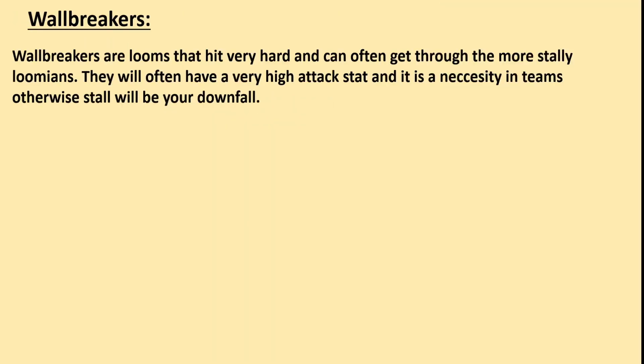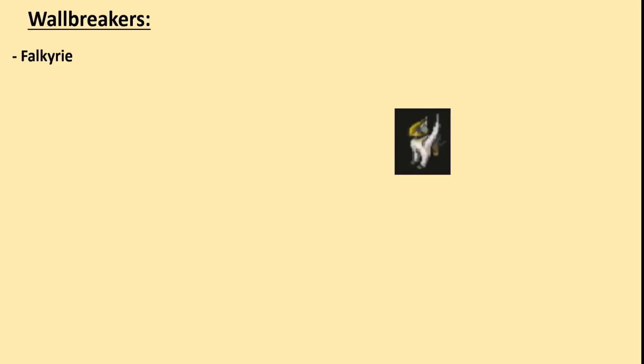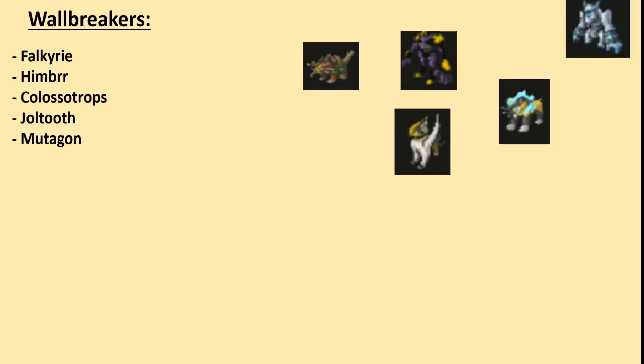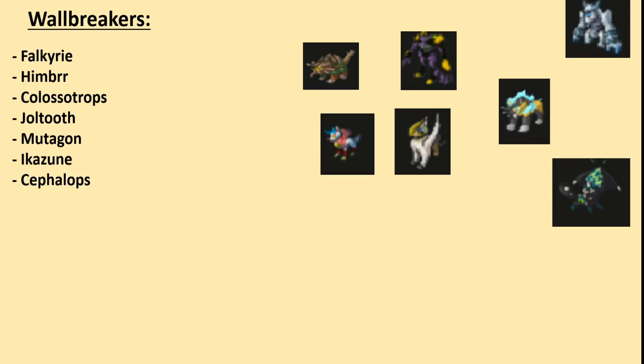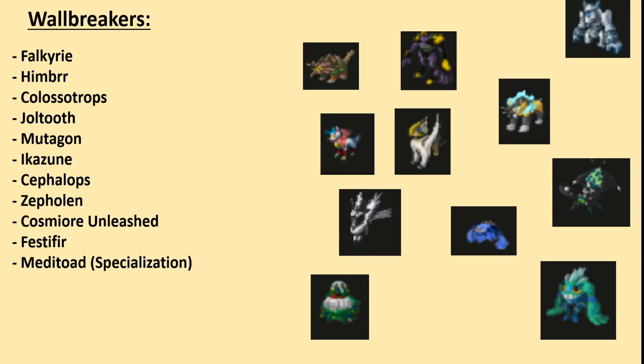Finally, we move on to wallbreakers. Wallbreakers are looms that hit very hard and can often get through the more stally looms. They will often have a very high attack stat, and they are a necessity — otherwise stall will be your downfall. Here's a list of wallbreakers: Falkyrie, Himber, Colosso, Jolteeth, Mutagen, Mikazune, Ceph, Zephalon, Cosmere Unleashed, Fest, and Meditoad with Specialization. There are more wallbreakers, but I'm listing a few.